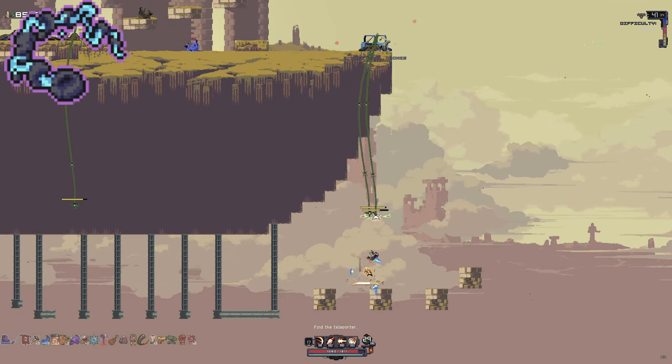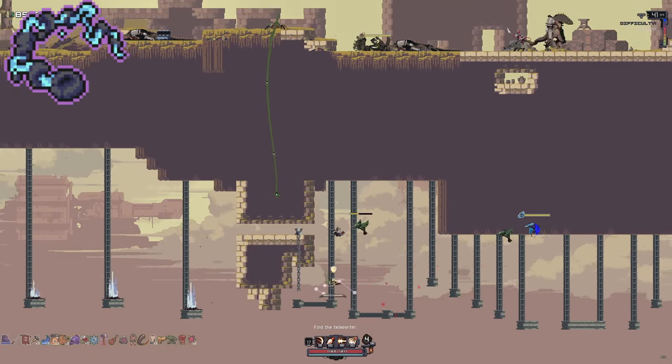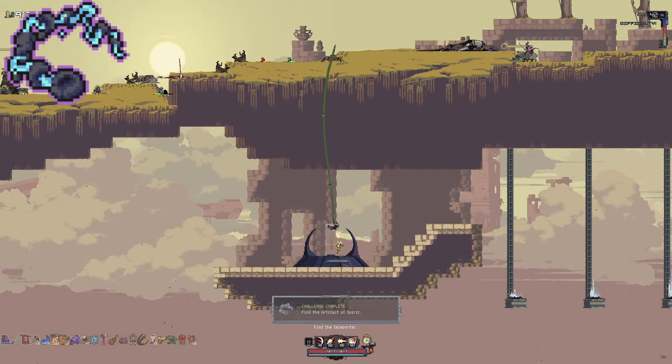Spirit: This one will be found at the Temple of the Elders variants 1, 2, and 3. On the very right side you can jump off down to a jumping puzzle. Complete the jumping puzzle and it'll be waiting there on the artifact shrine.